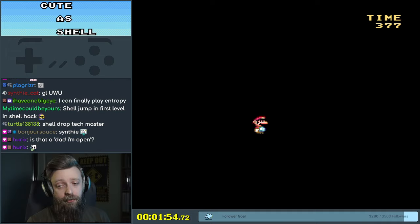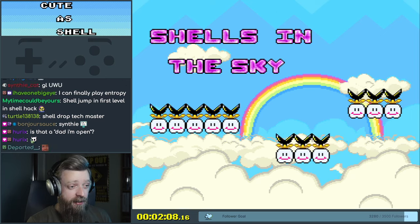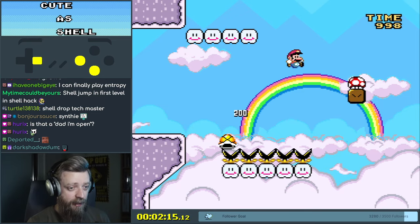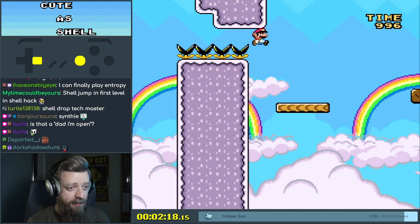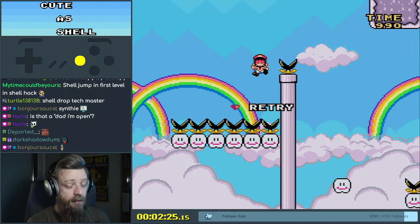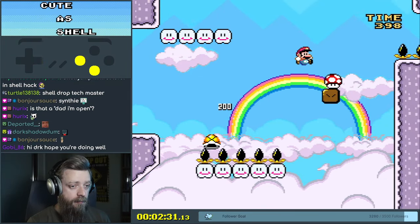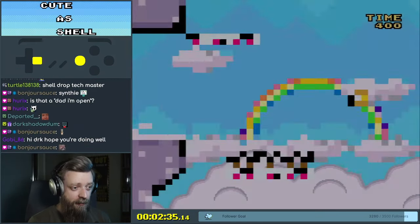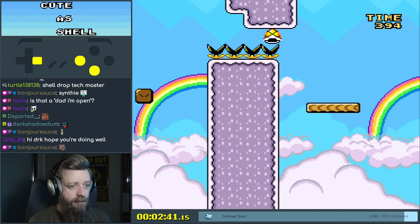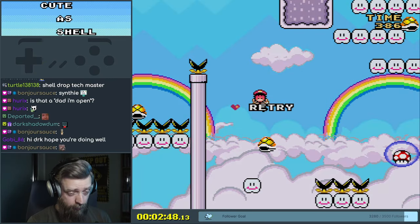Then you do that. Okay, lots of shells. Many shells are in the sky in this level. That was a screenshot — remember that on the website we looked at a second ago? I need a shell. Gobi. I think I'm doing well.